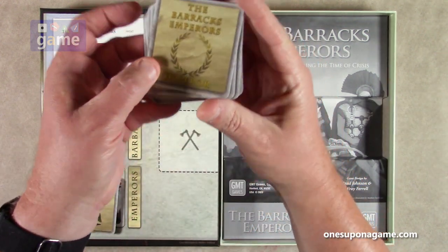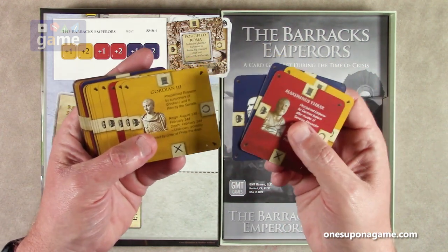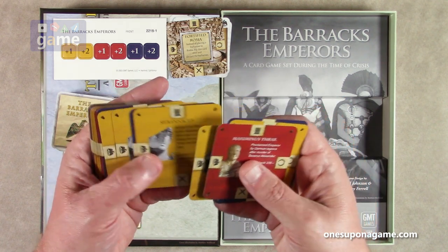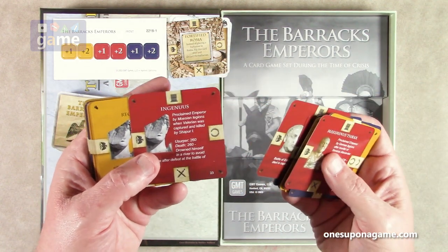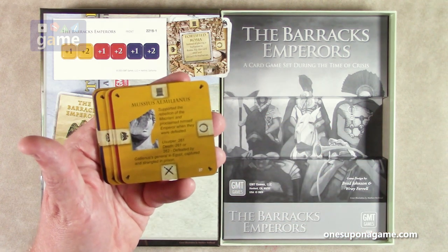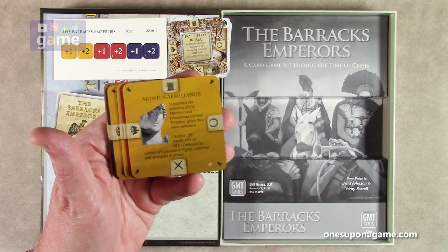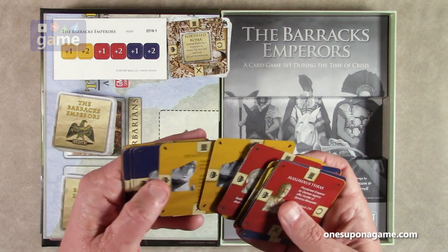The Emperor deck features your various historical emperors: Gordian III, Philip the Arab, Philip II, Silvanicus, Ingenius, and others. For example, Mussius Aemilianus — supported by the rebellion of the Macriani, he proclaimed himself Emperor when they were defeated. His reign was 261 AD; his death 261 or 262, defeated by Gallienus, captured and strangled in prison. These Barracks Emperors had rough endings.